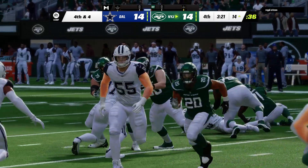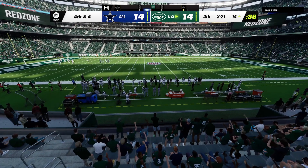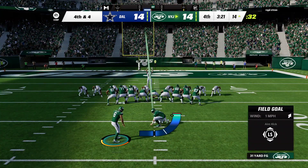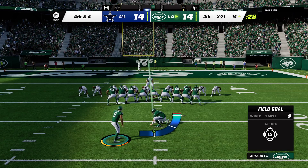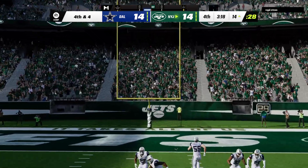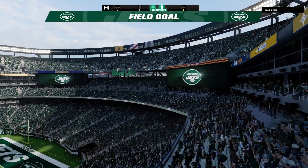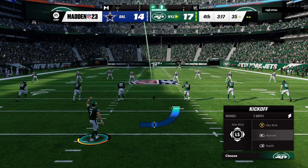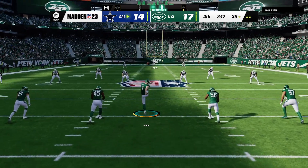In a one-possession game, every single stop like that could be a difference maker. So on now is Greg Zerline in a pressure situation — this to break our fourth-quarter tie. Zerline's kick is up and through, and they take a 17-14 lead. He waited on the sideline for his first chance in the ball game, and it didn't come until the fourth quarter. But he connects there — a big one to give them the lead.